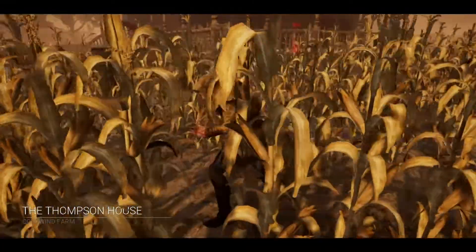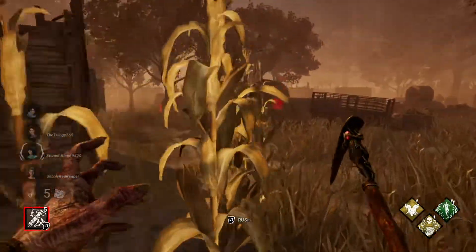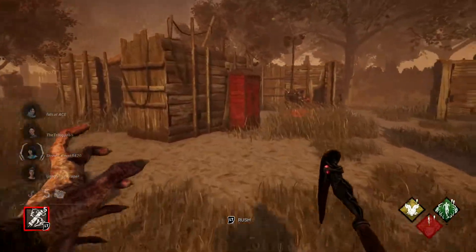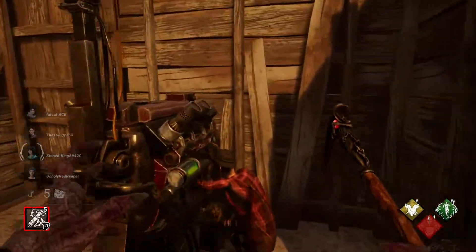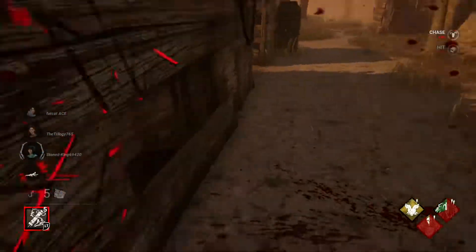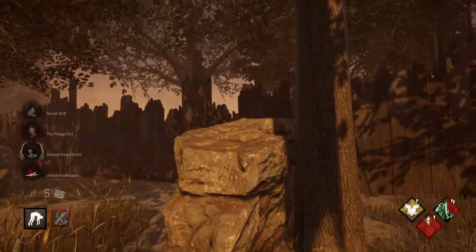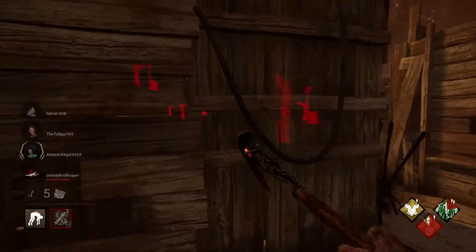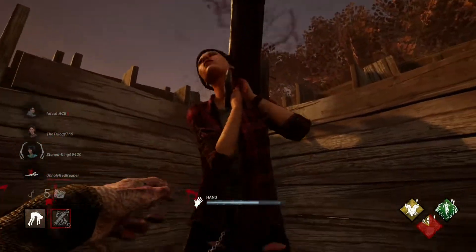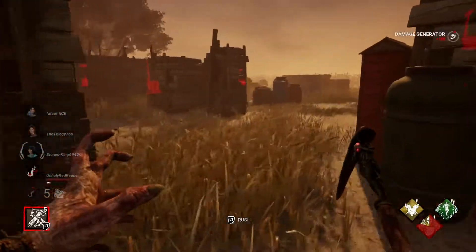Always a tough map in these cornfields, but luckily I kind of blend in with them, so maybe this will play to our favor. Let's locate a hook — got one right over here, perfect, right by the generator. That's what I like to see. Up you go. Give that generator a little kick.